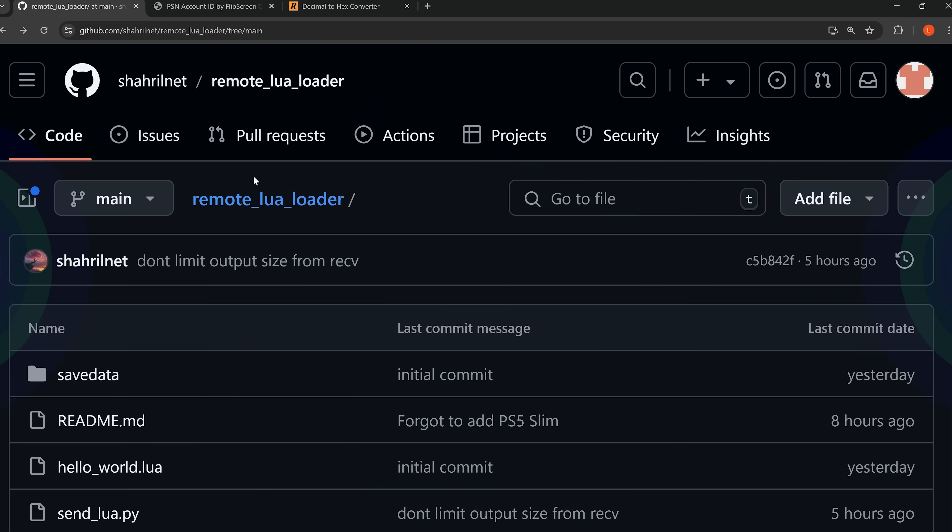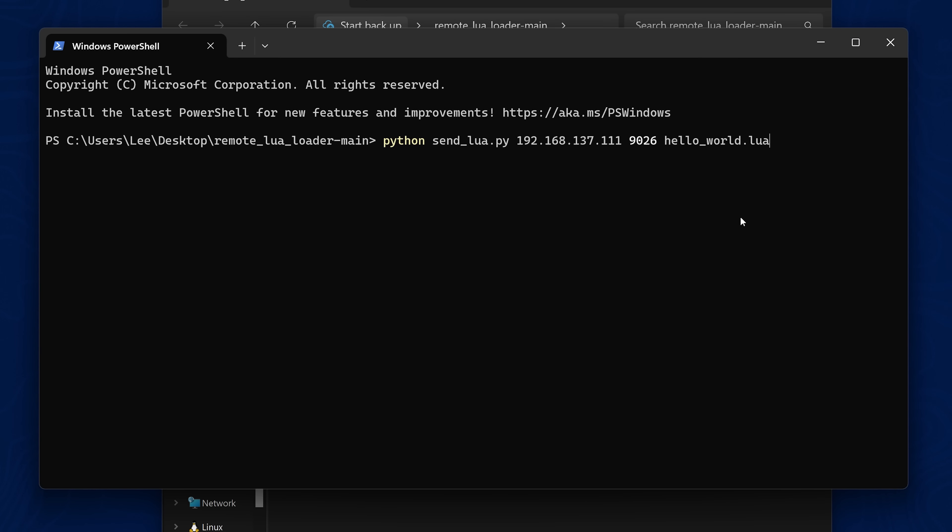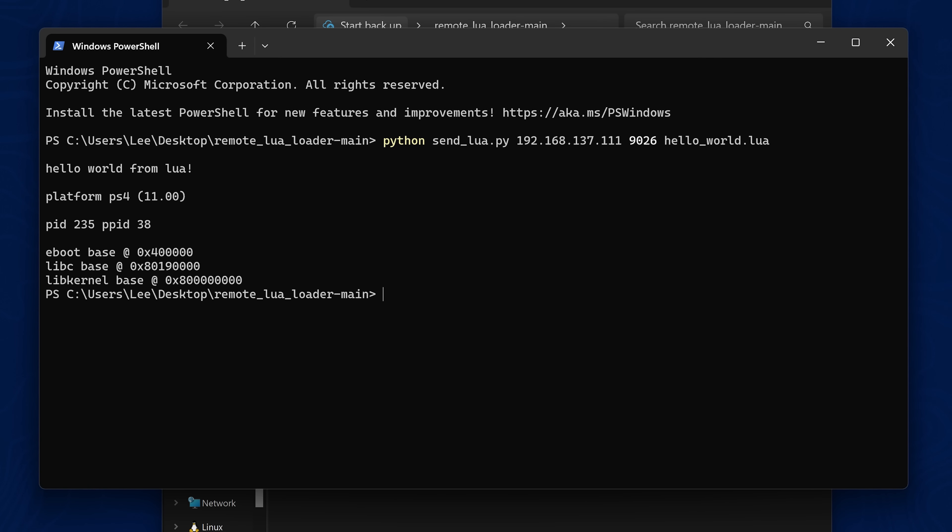Welcome back to another PS4 and PS5 video. We just got the release of a new remote Lua loader for the PS4 and PS5 that allows you to send Lua scripts over the network to your console and it will execute them on launch. This is done using a save file in the game Raspberry Cube. Essentially any games that run the Artemis engine could be ported for this to work and this can be used as a viable entry point for loading future kernel exploits on the PS4 or PS5.